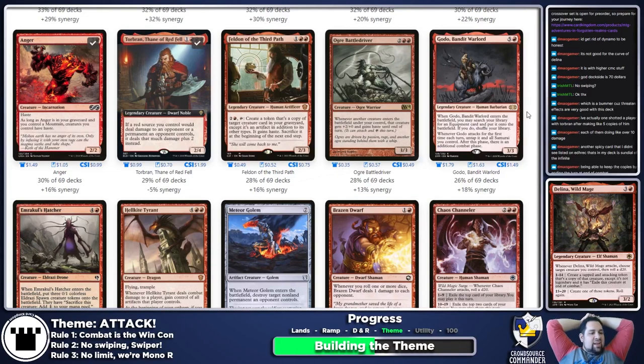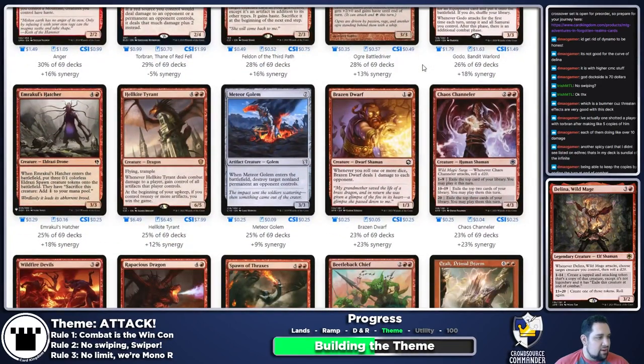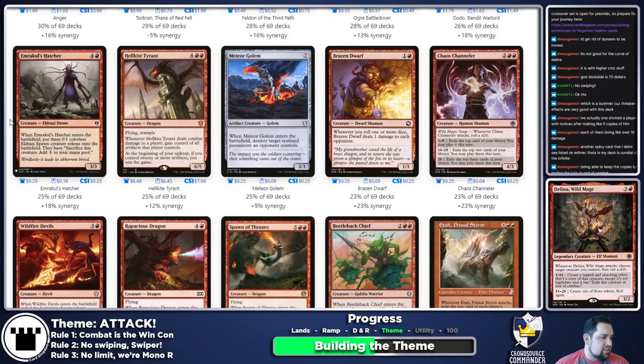Godo is great but I don't know how much equipment I plan on running. Hellkite Tyrant is obviously good but not the win con I want. Meteor Golem absolutely goes in — it's real funny and real good. Brazen Dwarf violates rule one, so no. Chaos Channeler is pretty good but very mana intensive, not sure on that one right now.